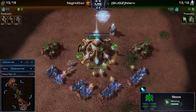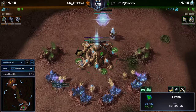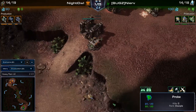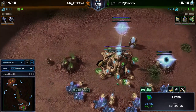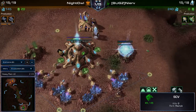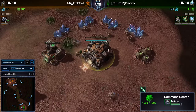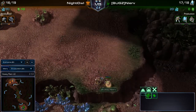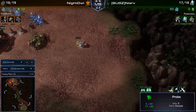As a Protoss player going for a four-gate, you would spend two Chrono Boosts on probes, and then about four more Chrono Boosts over the duration of the Cybernetics Core. The SCV is scouting once again, and Cybernetics Core is on the way. For Terran, we see the wall-off again - but this time the probe managed to get in, though it's chased by an SCV and has lost all its shields.